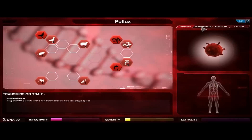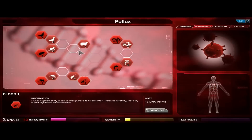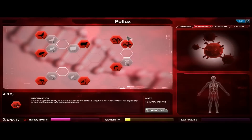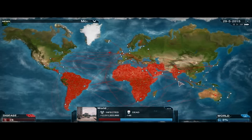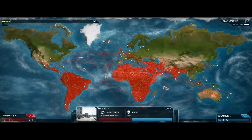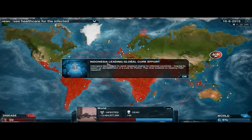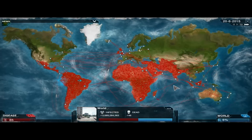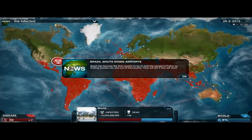Now I'm going to beef up our transmissions. We'll get bugs, blood, rats, and livestock, just to make sure we can spread a lot more easily. I'm also going to upgrade to Air 2 so we can infect other countries a bit easier. The infectivity actually went through the roof. We now have the rash symptom, which helps our spread a little more. They're going to start sending planes out, so we need to pop those glass vials to prevent them from curing us too easily.